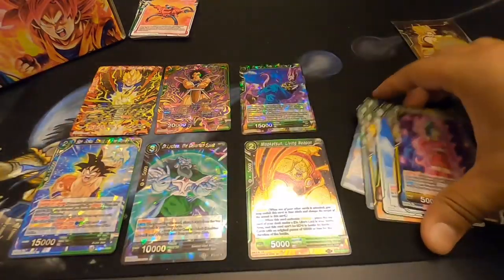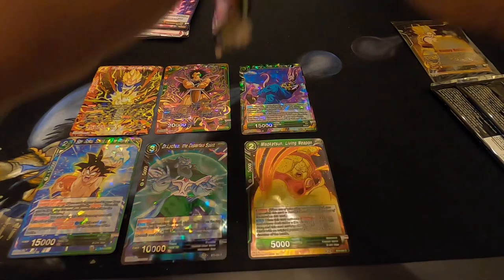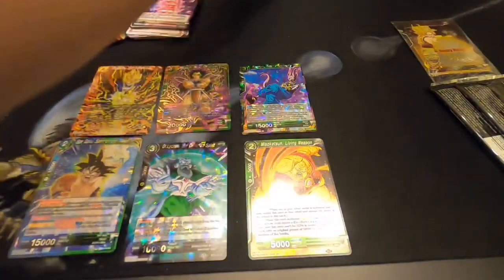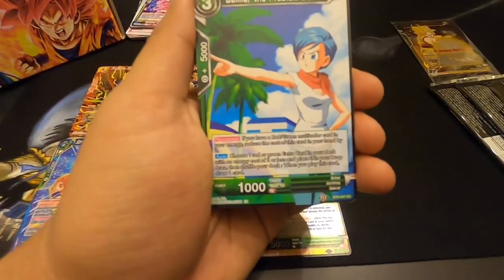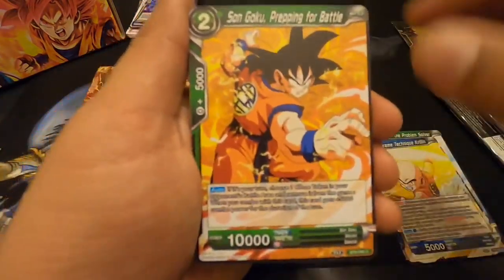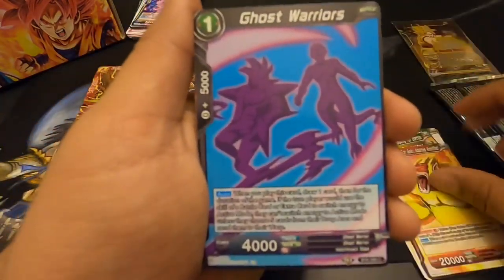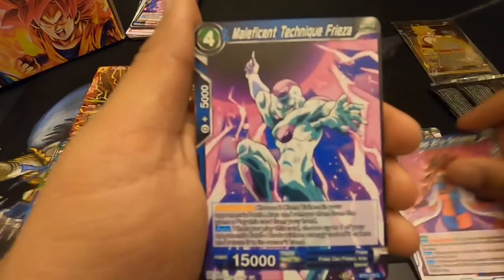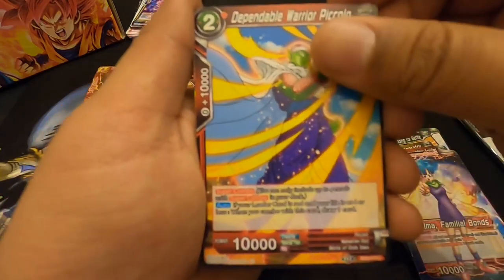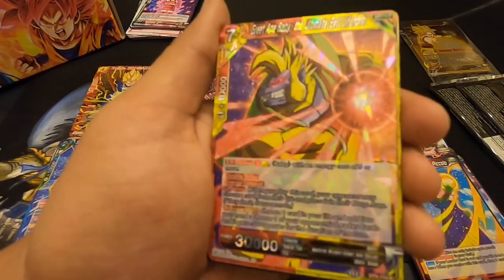Now those of you that know how to play — it's complicated. Any of you guys out there that know how to play, wanna tell me? I know the Pokemon card game is not complicated, but this one looks like it's a lot. Son Goku, Bloated Great Ape, Ghost Warriors, Android 21, Technique Frieza, Bulma — we're getting a lot of Bulmas — Piccolo, Super Saiyan Vegeta, and in the back, oh great, a Baby.